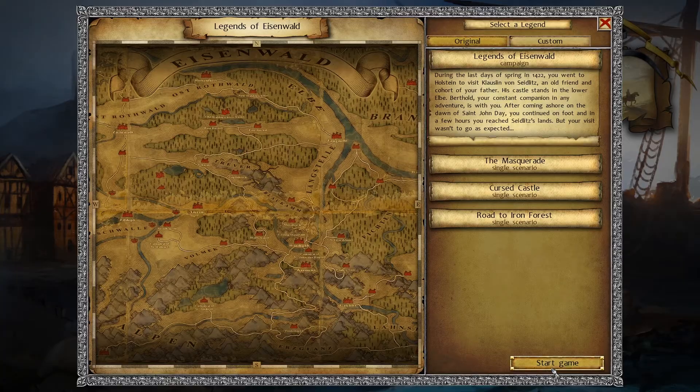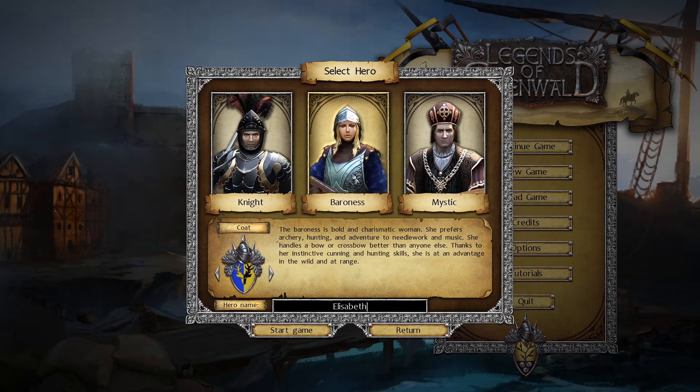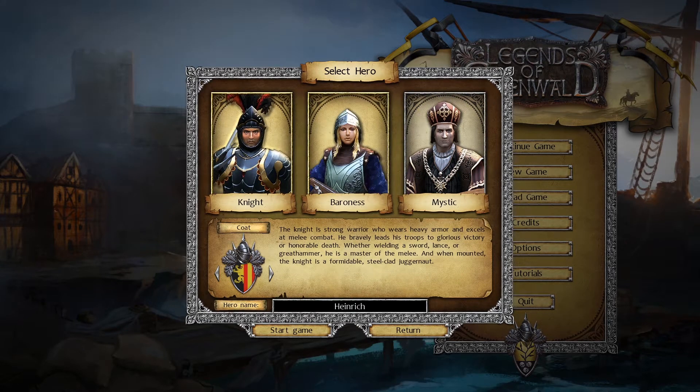In terms of plot, there are actually a few scenarios as well as a main campaign. The main campaign is Legends of Eisenwald itself, in which you play a noble heir. While visiting your father's friend in another land, something terrible happens to your family, forcing you to try to reunite your lands and gather allies when you return. The other scenarios are simply single scenario offerings set in the same historic medieval Germany.